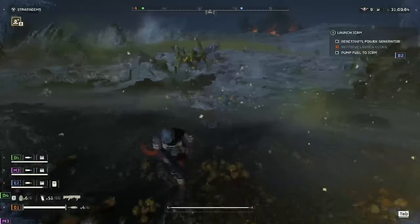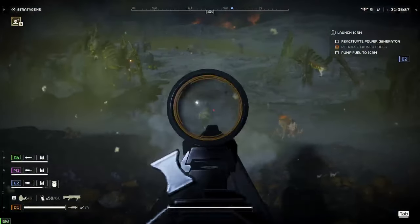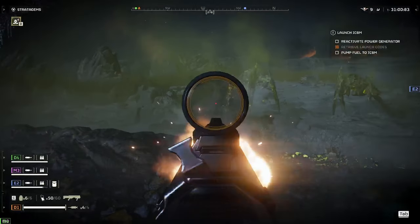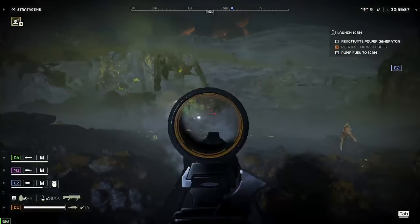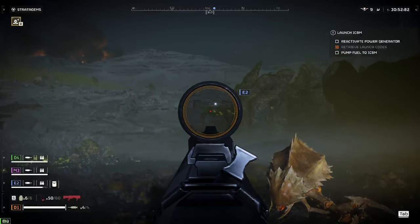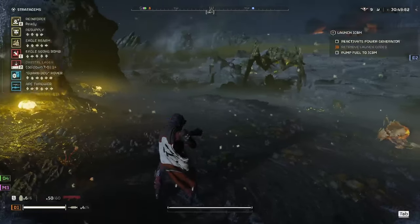For the heavies, I would run other stratagems. The last two are pretty personal preference, but for me I would run a nuke and an orbital laser. I like the nuke for heavy damage and I like the laser for taking out large targets and heavy enemies. With the new update though, I noticed that the nuke tends to bounce off the backs of the Bile Titans, so just be wary of that.